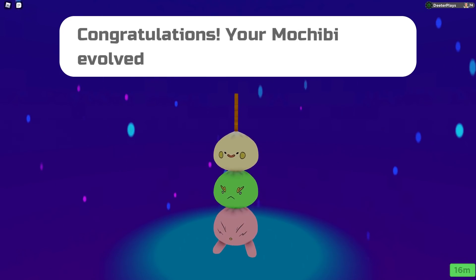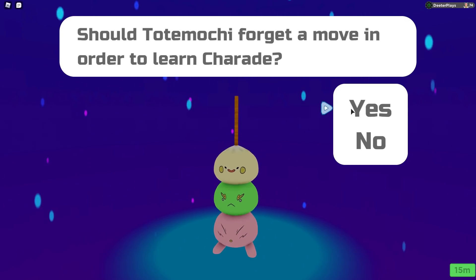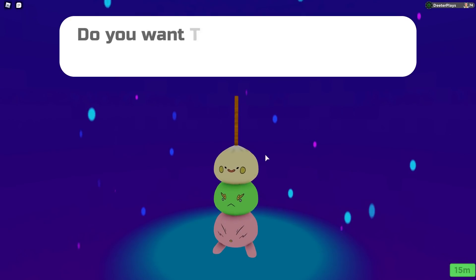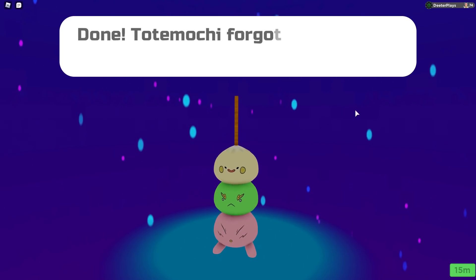You can see right here the first evolution — Mochibi turns into Totemoki, which basically has these guys stacked in a little totem. You've got the strawberry one, the green one, and the vanilla one. You can also learn the move Charade, so you can put that on your Loomian once it hits this evolution.